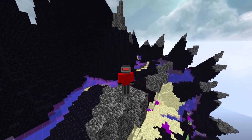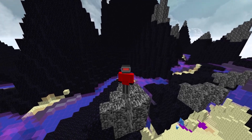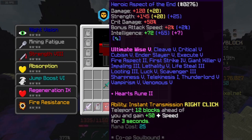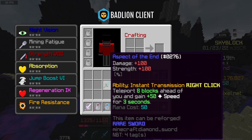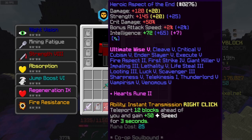Once you get the sword, I recommend using Sharp if you're going to be using it for damage, and Heroic if you're going to be using it for the ability. Heroic gives an extra 65 Intelligence, and it's good if you're using the Instant Transmission ability. The default mana cost is 50, but if you have Ultimate Wise 5 on it, it's 25 — so half the mana cost.